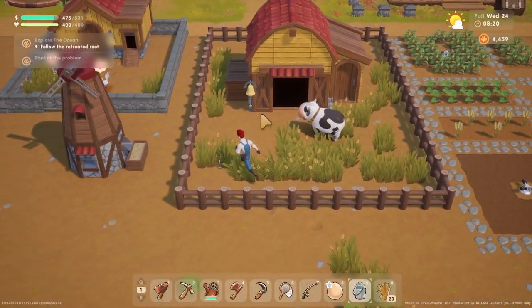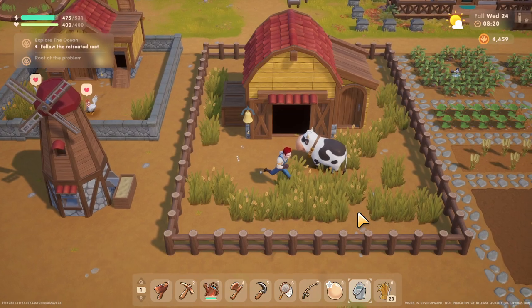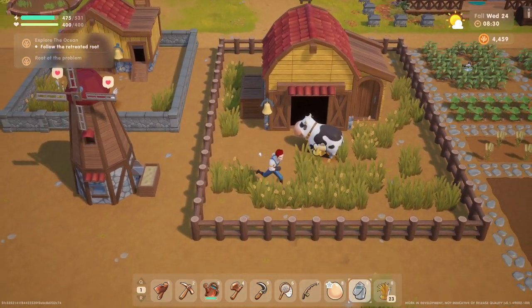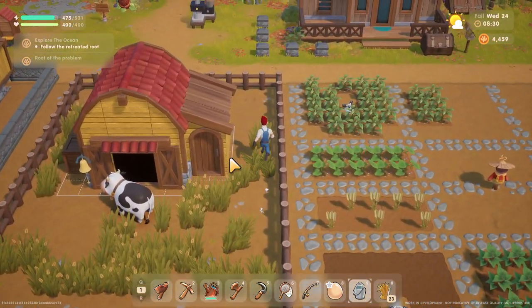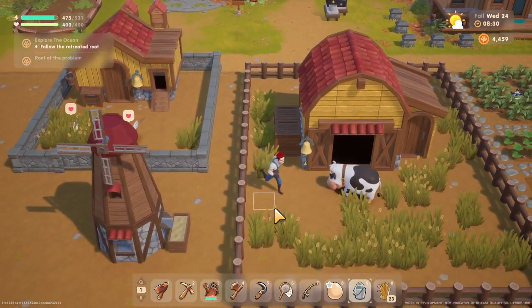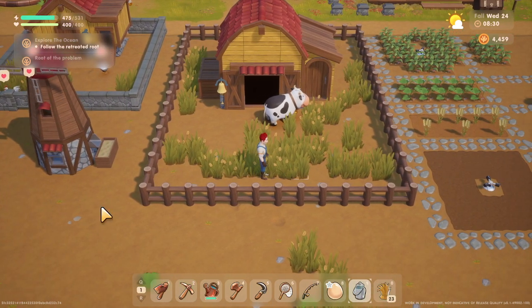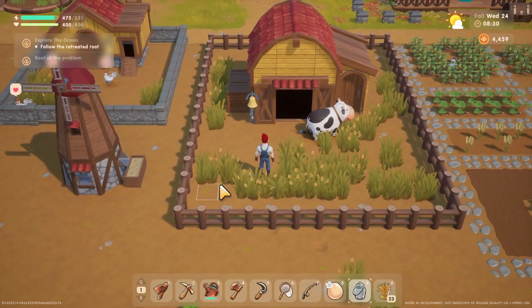Make sure you pet your cow every day, milk your cow every day, let them outside, get the grass started and planted. Pretty easy to call them back inside, as you can see. Get the barn early — there is a turtle requiring large milk underwater, and it takes at least 10 days to get to that large milk.